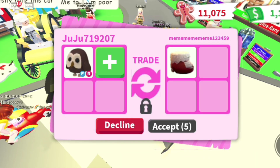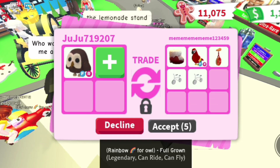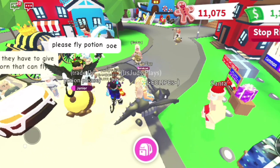Let's just see what she's gonna offer for my owl. She's offering a parrot and these fur boots. I've already been offered a parrot, a T-rex, a golden penguin, and a lot of legendary adds, so I don't really want to do this trade.